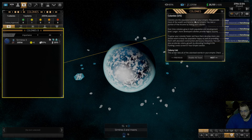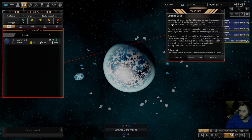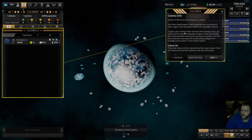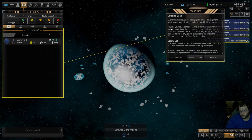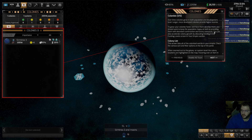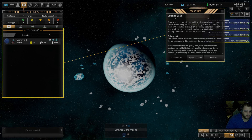Next tour is called 'Colonies.' Colonies are the populated worlds in your empire - they provide most of the wealth and income. You take a portion of that income by taxing your colonies. Over time, colonies grow in both population and development level. Larger, more developed colonies provide higher income. To grow your colonies faster, you should work to keep the population happy.